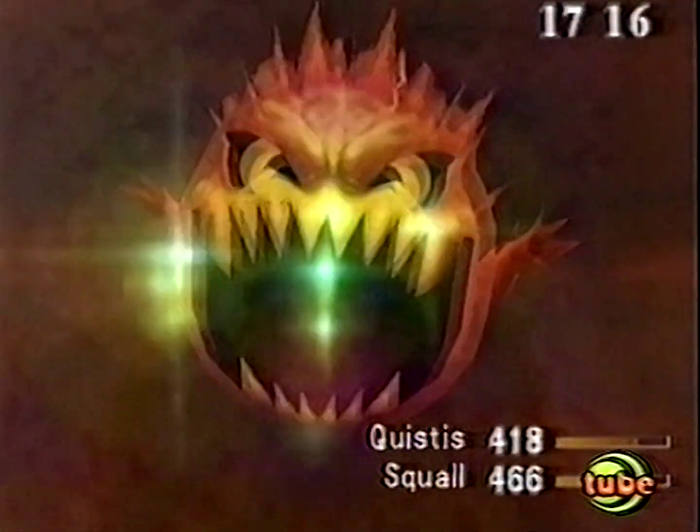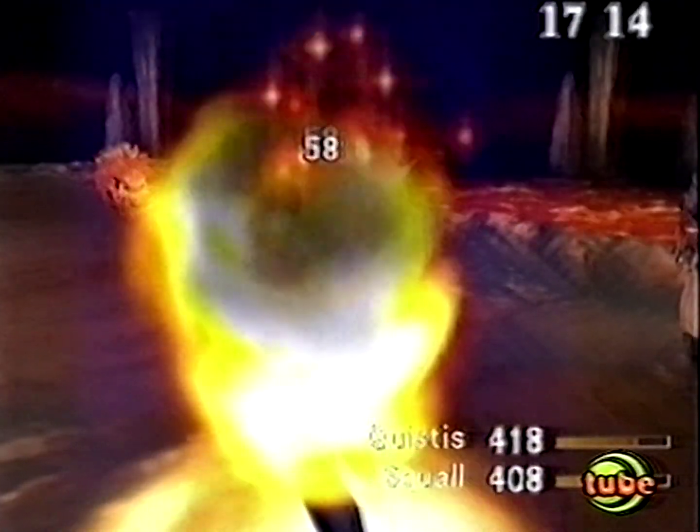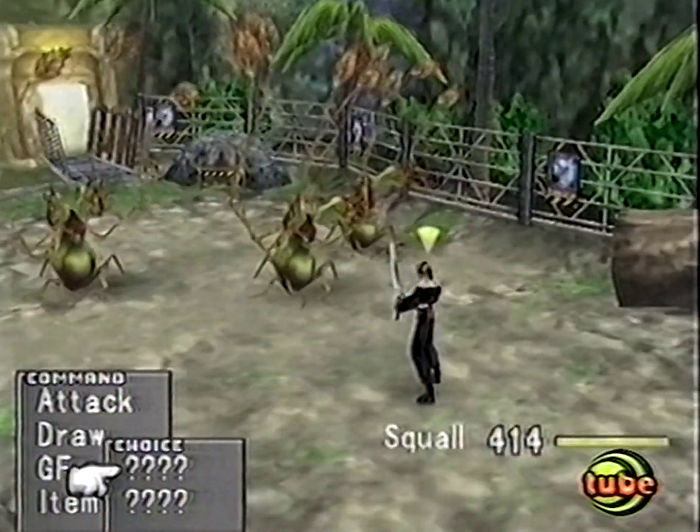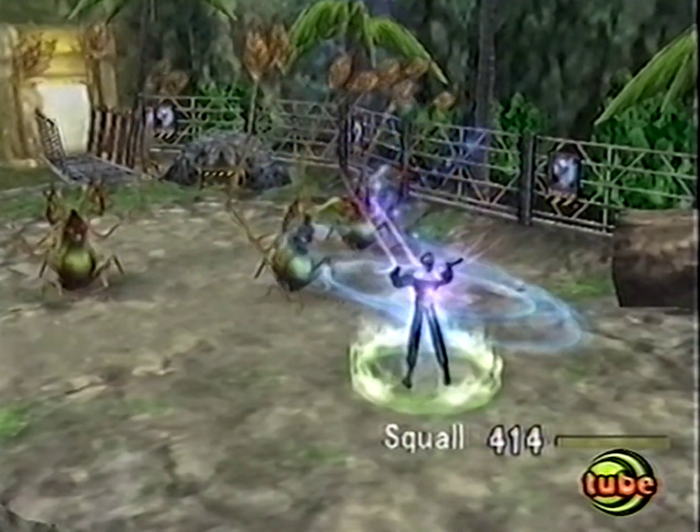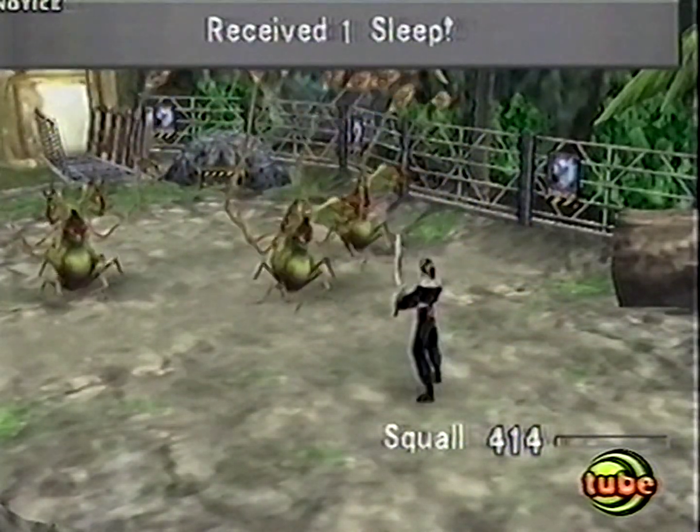In Final Fantasy VIII, spells can only be used once. You steal them from enemies using a technique called Draw, and then have to choose what to do with them. You can either use the spells in battle or keep them to improve your character's fighting skills.